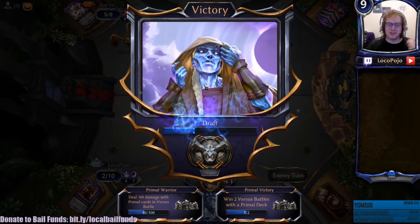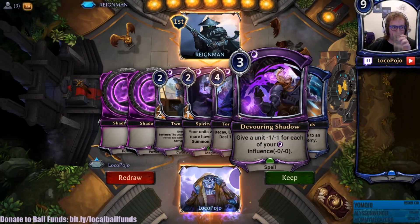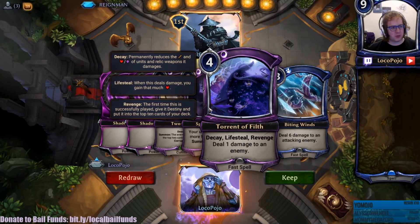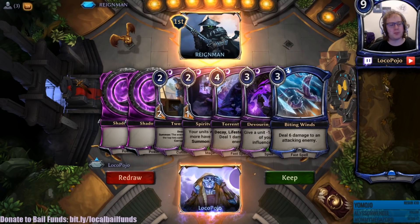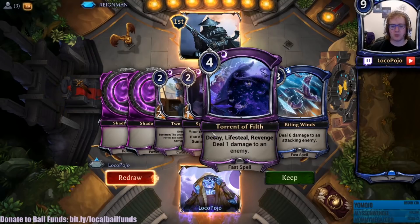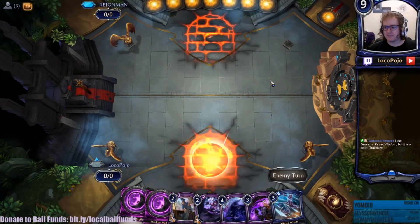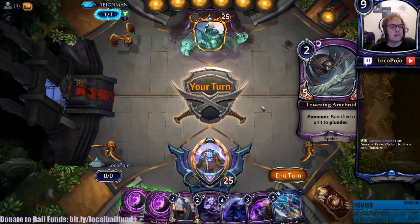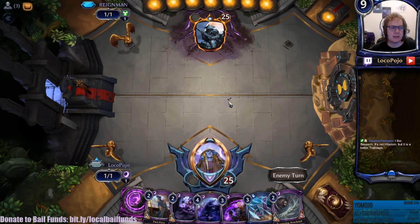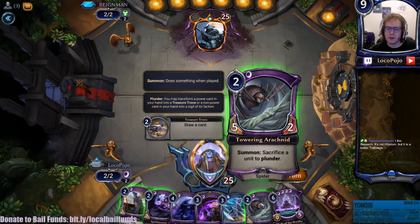Solid stuff. Siege is like a wisdom that goes in any deck - no it's not though, because it doesn't actually draw you any cards. Shadow Shadow Two-Face Spirit Weaver - the Siege replaces one card with itself, and then it replaces another card with a Plunder or Treasure Trove. So it's sort of similar to a Herald Song in that it's like a good replace effect to get through your deck and fix things. Maybe like Strategize, or a better Trailblaze - actually I don't think it's a better Trailblaze since Trailblaze is fast, which is one of its big advantages. Are we going to go Two-Face first, or are we going to go Towering Arachnid? Let's go Two-Face first.